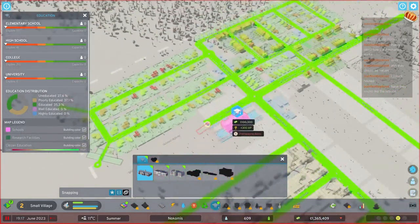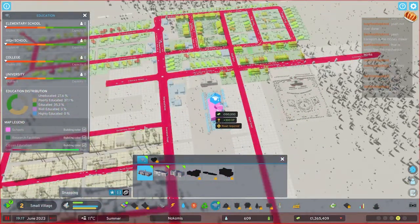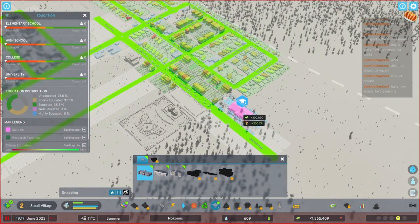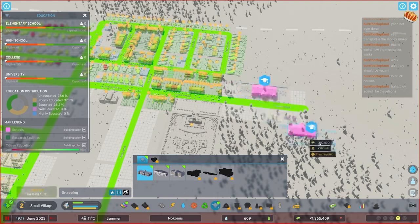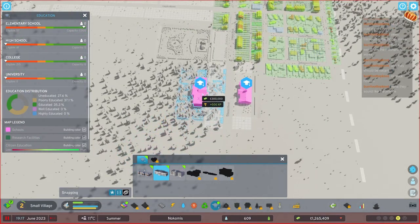First things first, we're going to build an elementary school and put it somewhere sensible - halfway sensible. This is going to be built out to be more of a living area. These municipal buildings can be upgraded and some upgrades take more space, so leave space around these. Don't put it right next to another building you'd have to move - surround it with housing you can tear down to expand. We're going to put down an elementary school and a high school right across from it.